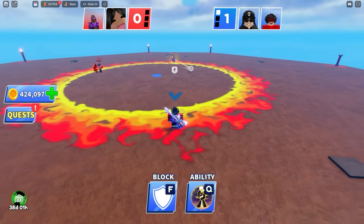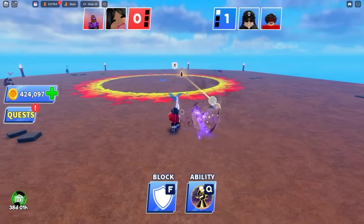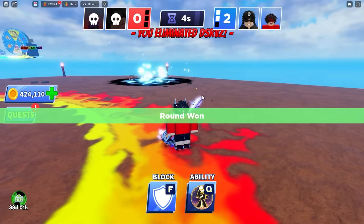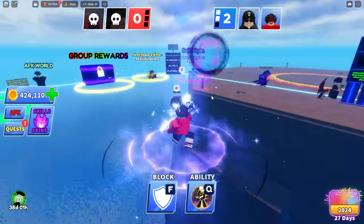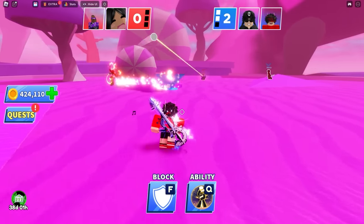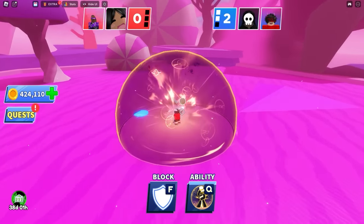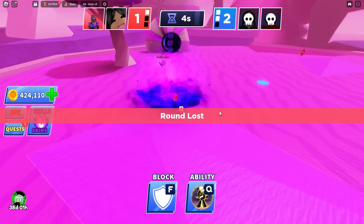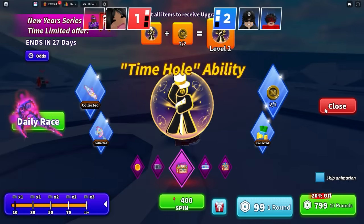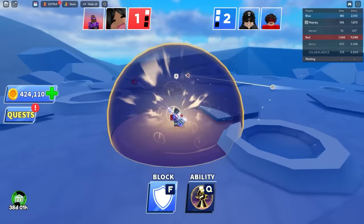Wait, what ability is that? There's a chain coming out of it — what is that? Let me know in the comments. It looked like a yellow chain following the player. I've never seen that ability in my life. Could it be Absolute Confidence? They must have updated it.